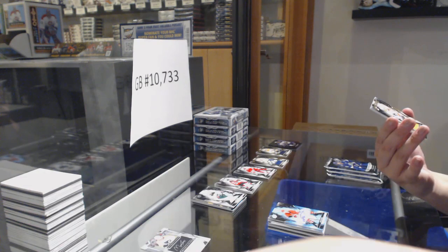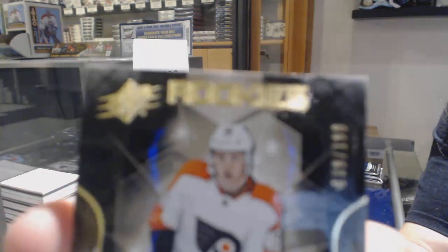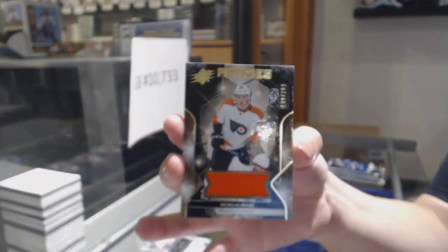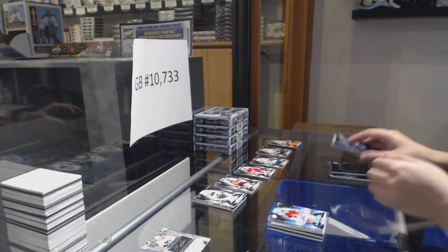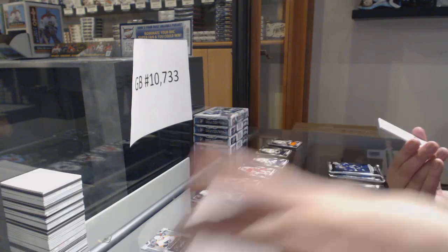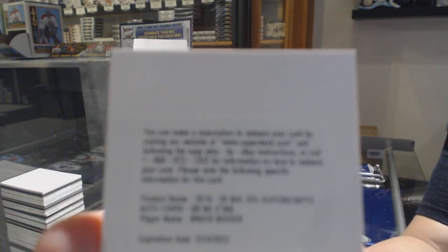We've got a Rookie jersey number 139 of 199 — Morgan Frost for the number 9 spot. We've got a Redemption for a Super Scripts, not numbered — Brock Besser.